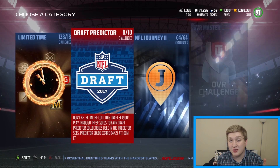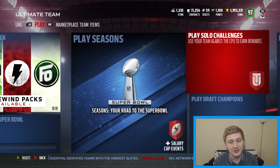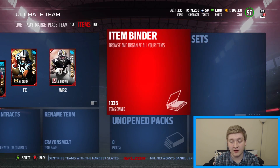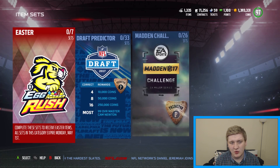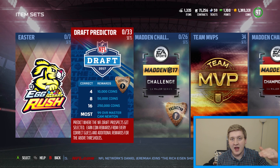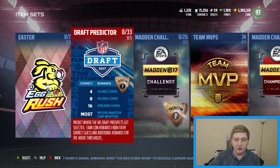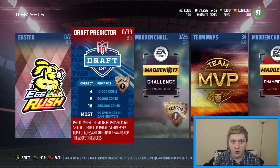Then you're going to go into the set. So each one is going to be a player that is projected to be taken in the first round, which is really cool that they have the players in there. So go to sets and number two is going to be draft predictor. There are 33 different sets and basically you're going to put the player into the team or the pick that you think they're going to get selected. So right here are the rewards: if you get four correct answers, you get 10,000 coins bonus; if you get eight correct, you get 50,000 coins; 16 correct, you get 250,000 coins.